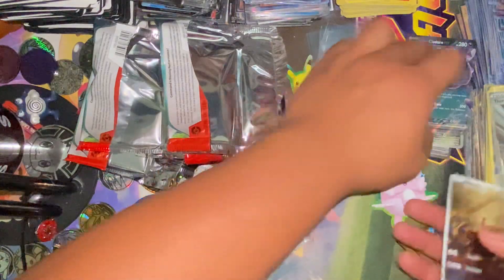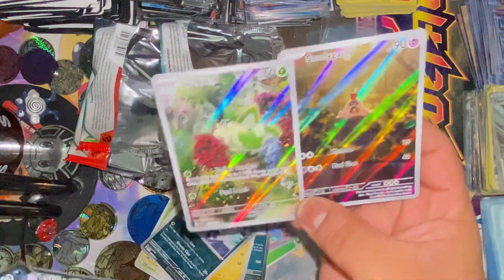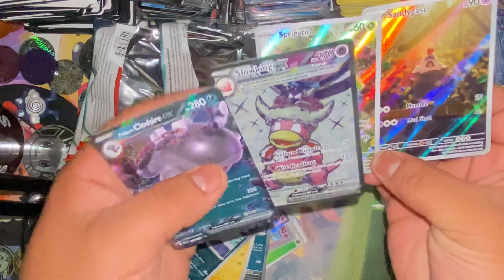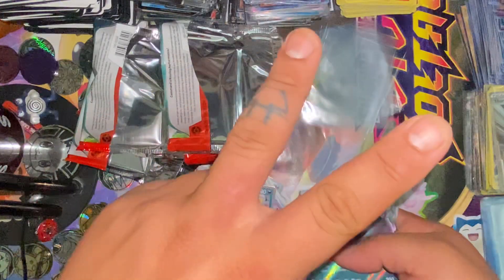All right guys, y'all seen the hits — we got two of the art cards, them bad boys, and then we got a Starter, two EXes. What's the terraform? Slow King. All right guys, see you next time, peace.